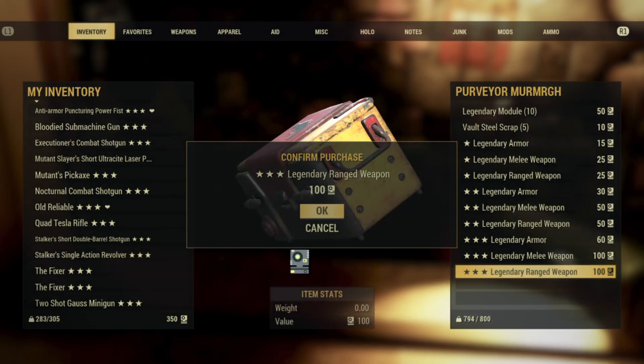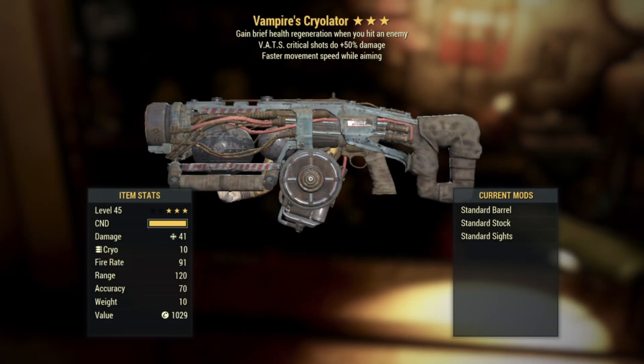Number thirteen: ooh, okay — well it's a Cryolator, but I see Vampire's and I get happy. We have the Vampire's effect with VATS critical shots do plus 50% more damage, and then faster movement speed while aiming. I hate seeing that perk. I'm a fan of a Cryolator — they look cool, sound cool, and shoot little ice dart things. And like I said, I like Vampire's. That effect just basically lets you not care about your health bar as much. I might sell this though.